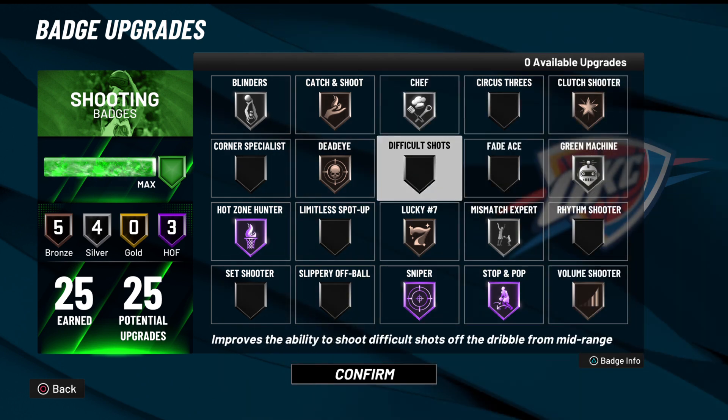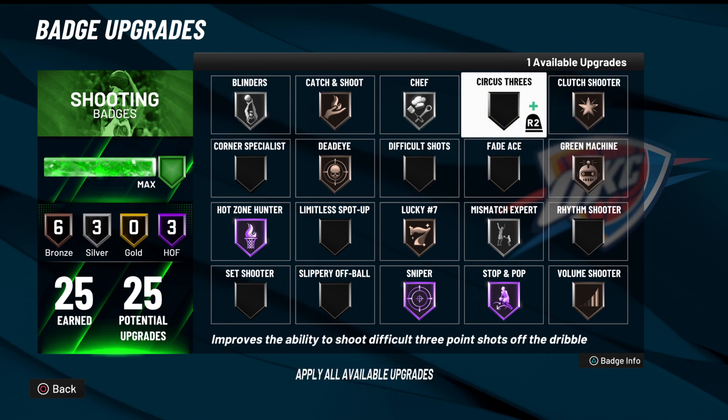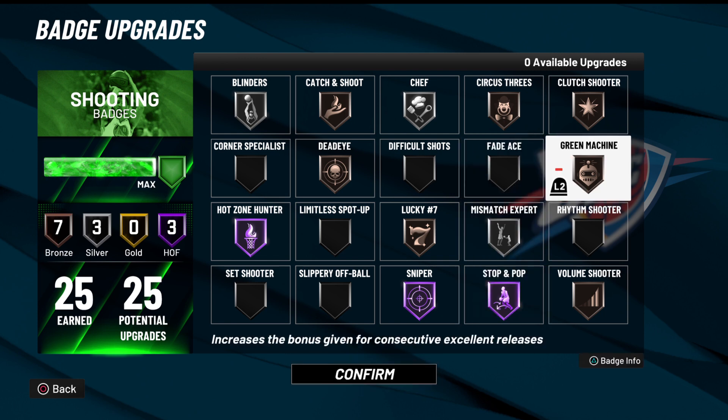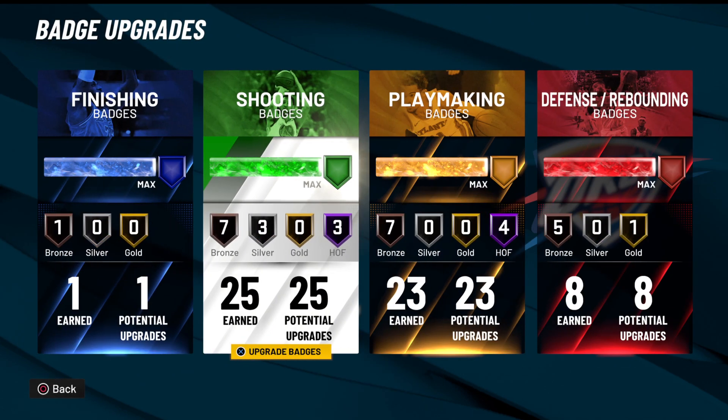I think a setup like that would probably work really well. Overall, I think it's a really good badge to run. One thing I didn't know is that when you use it, your jump shot gets quicker — it expects you to release it earlier since you're able to green it. It makes little sense but it's something I've noticed, especially with base three. Just be wary of that when using this badge.